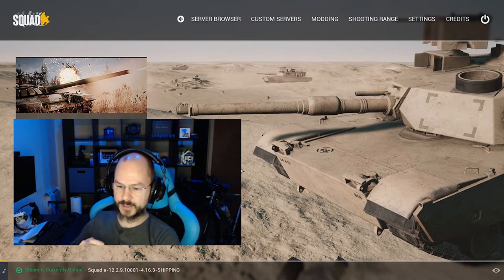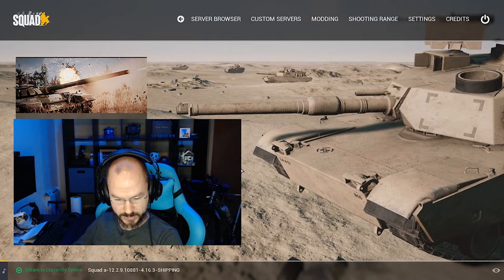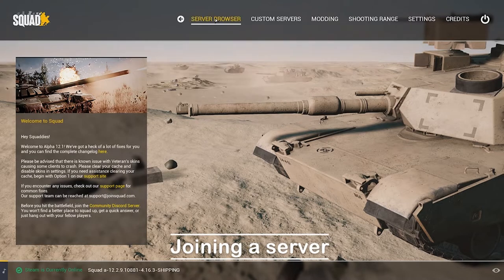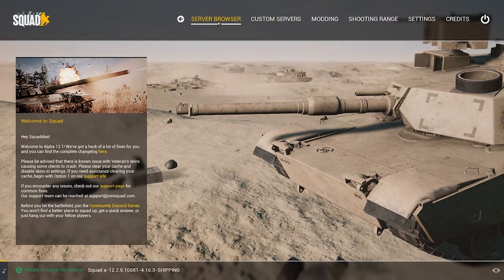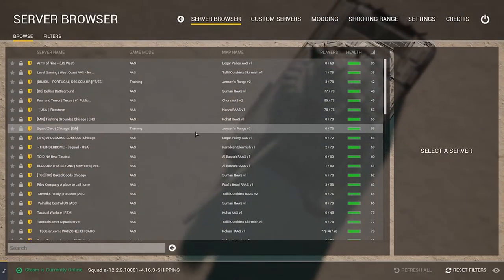When you start the game, you're going to land on this page here. You've got Server Browser and Custom Servers. Server Browser is all of the licensed servers — these are official servers licensed by OWI, Off World Industries, who makes the game.